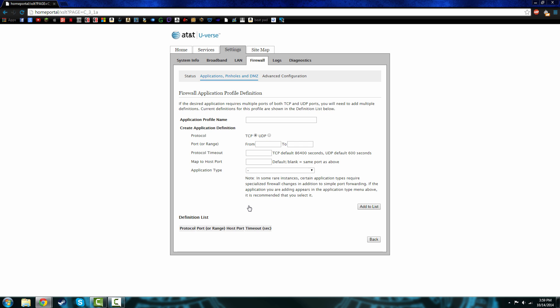Depending on your router setup, yours may look different — mine is AT&T Uverse, that's why it looks like this. You're most likely going to have TCP and UDP — you'll need both of those. Now we're going to name it 'Minecraft.' If you're playing Vaults or anything that has to do with Minecraft, it'll use this port. Once done, hit 'Add to List' and it will confirm you've successfully added it.